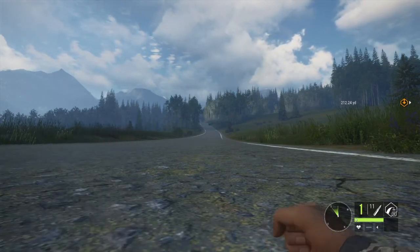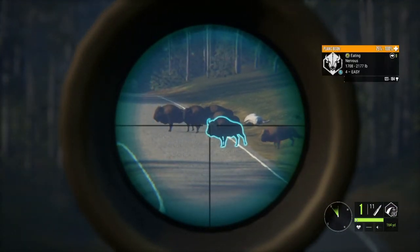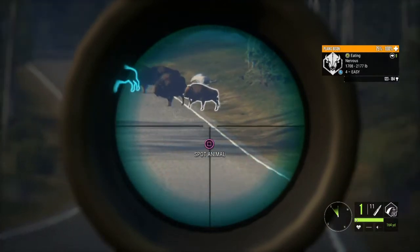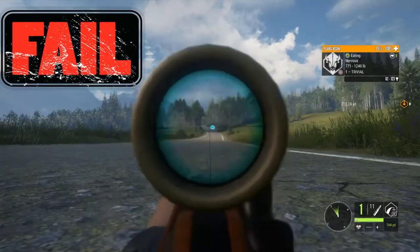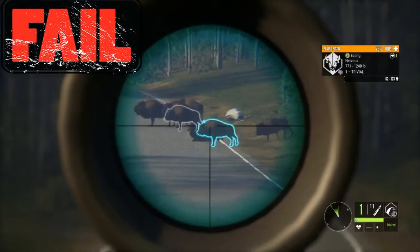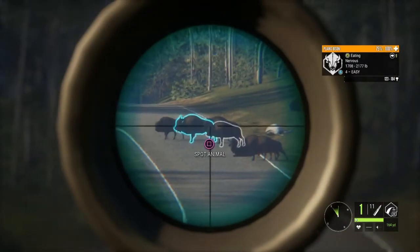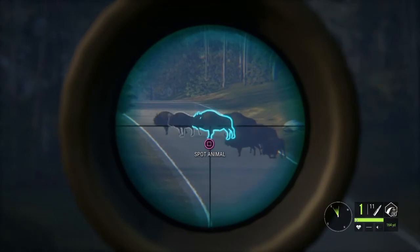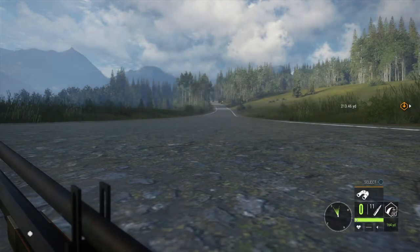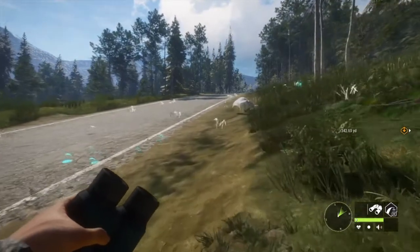I saw a herd of bison come onto the road so I pulled out my muzzle loader. Of course, another one walked right out in front of the one I wanted to shoot and stood in the way, so I couldn't get a clean shot. I laid down in the middle of the road and had to be patient, then crawled off to get a better angle. I did end up getting him — hit him with the muzzle loader at probably 250 yards.